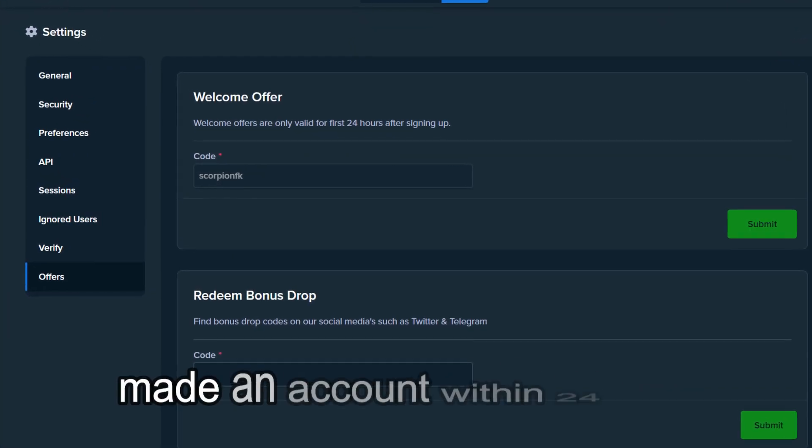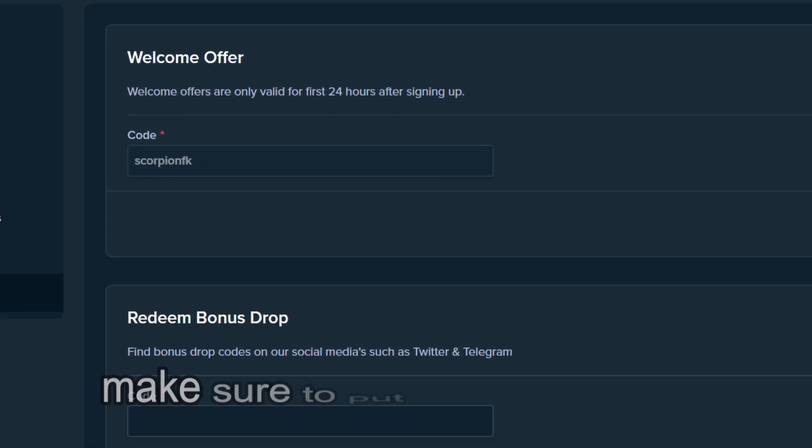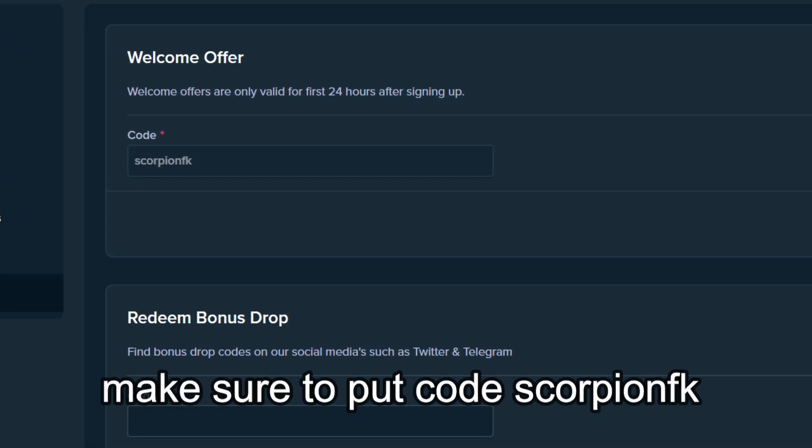If you have already made an account within the 24 hours, head to settings and offers, and make sure to put code SCORPIONFK in the welcome offer.